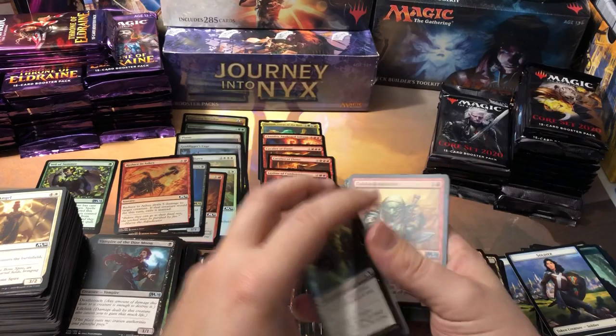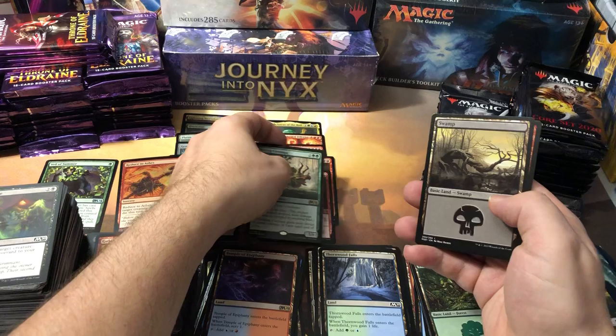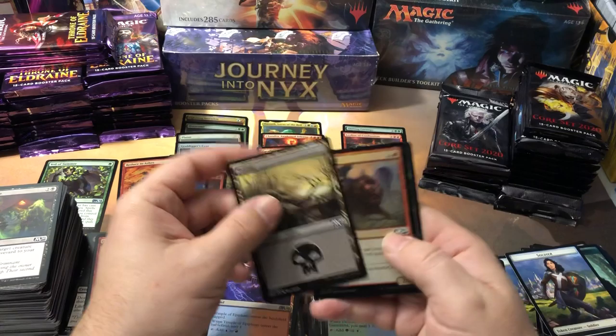Chandra Spitfire and Shifting Ceratops — that one's worth a few bucks, maybe three or four dollars, another good hit. And another foil — a Pack Mastiff foil.